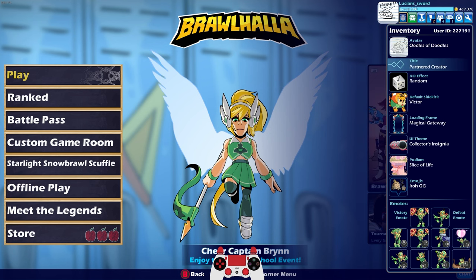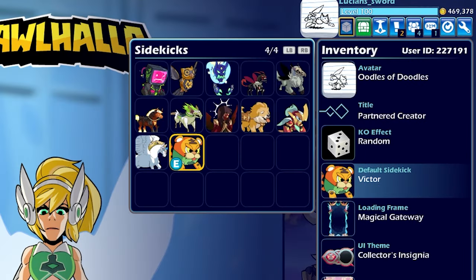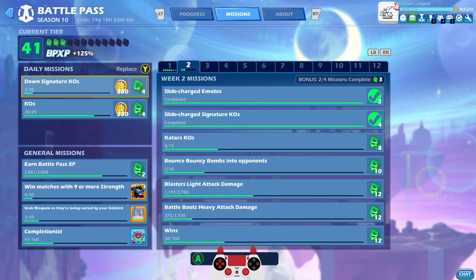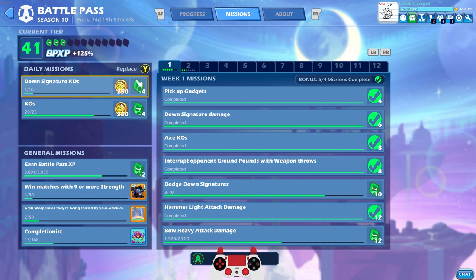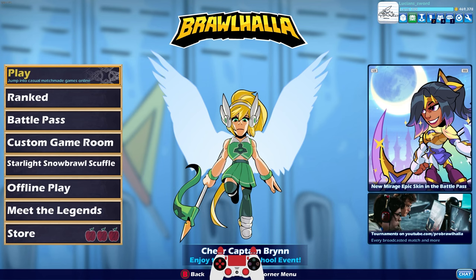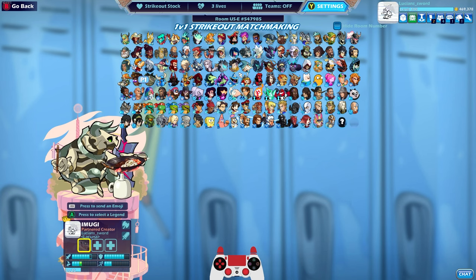Today we're going to be focusing on doing some missions in the Battle Pass as well as showing off some of the new stuff that I got. I realized after I uploaded the video yesterday on the back-to-school event that I forgot to equip the Victor sidekick and also forgot to use the home team cheer. So either way, I got those. Week 2 missions are up — week 1 missions I'm pretty much done with. I just need dodge down signatures and bow heavy attacks. Week 2 has Katars, Blasters, and Battle Boots, and we're also looking at matches with 9 or more strength. Please drop a like if you enjoy the video — it really helps out the channel.